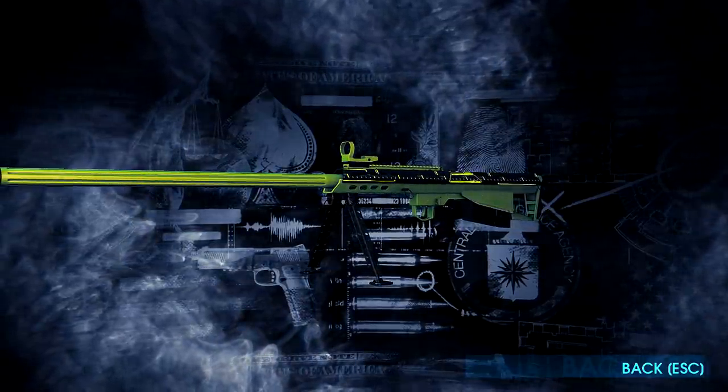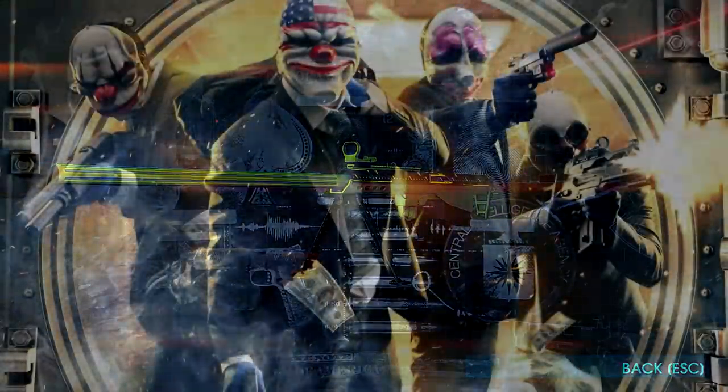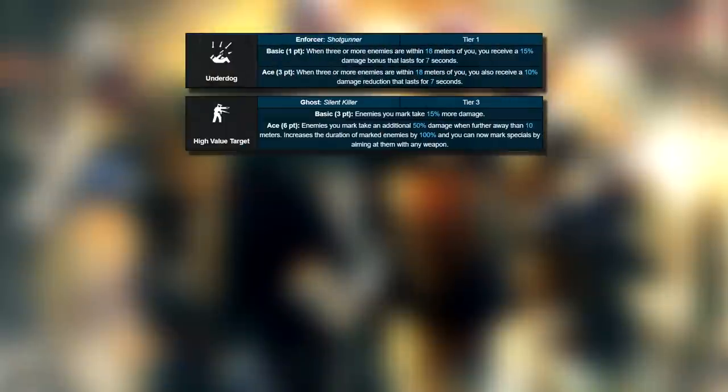Now we want to bolt on some skills and boost this up a little. There are 5 main skills we can use, but one of them is kind of cancelled out by the other, so we'll take the better and safest of the two. Those two are underdog basic and high value target aced. Underdog basic gives a 15% damage increase but only when within 18 meters of the enemy — a little too close for comfort with bulldozers. High value target aced, however, creates a nice distance and gives us a whopping 50% damage boost. All we have to do is wave our crosshair over the enemy or manually call them out, stay 10 meters back, and we're good to go.